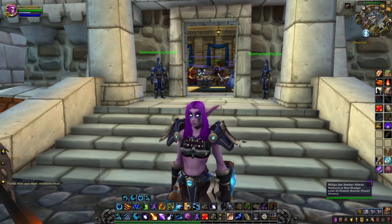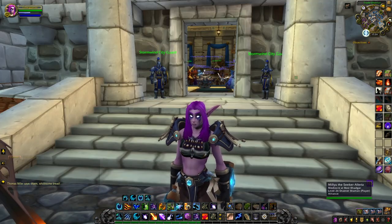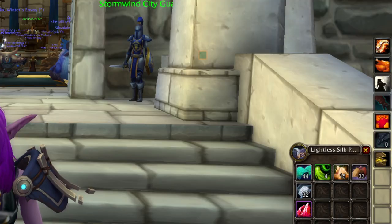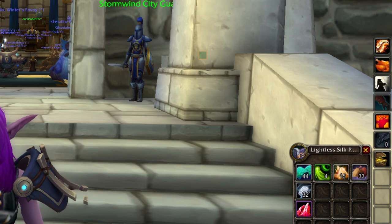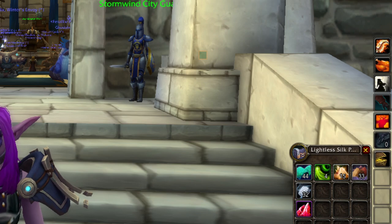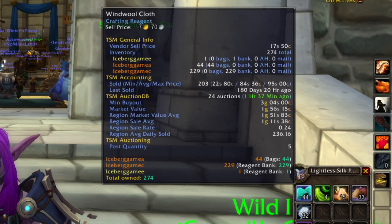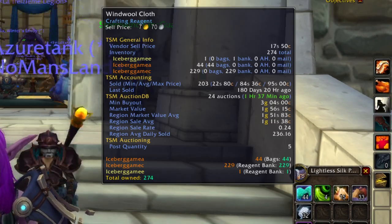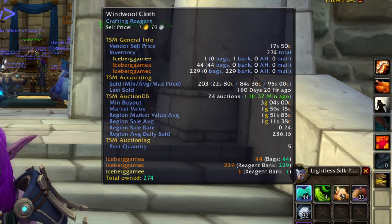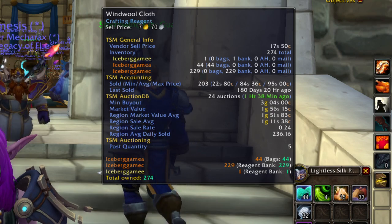I have farms up on my channel for the best place to get most of these items, so I will link those in the description when appropriate. And without further ado, these are the main items that I am stockpiling prior to the Mage Tower. We've got Wind Wool Cloth for Pandaria Tailoring. We're going to be using this to craft Bolts of Cloth, which we will turn into gear and sell that gear — mostly the crafted Dreadful Gladiator pieces.